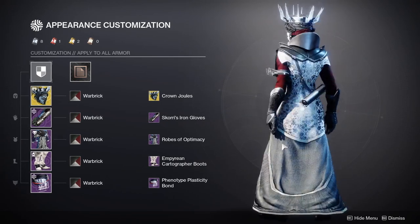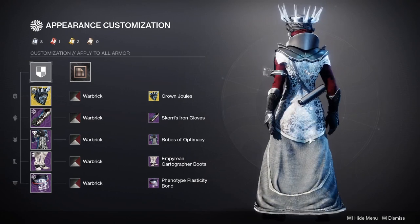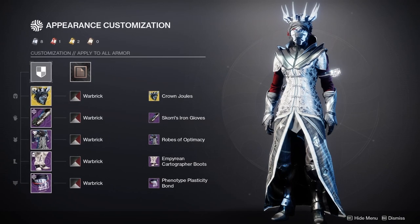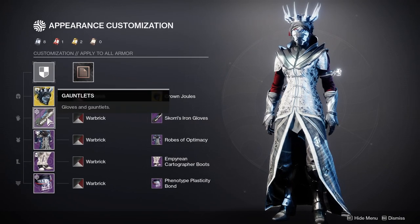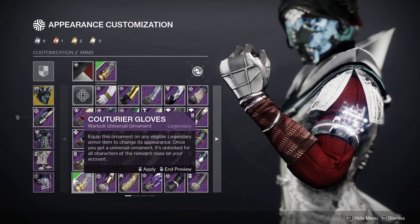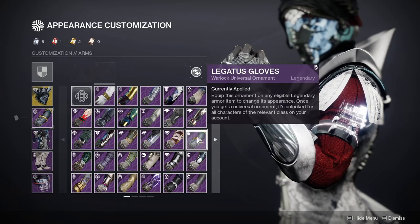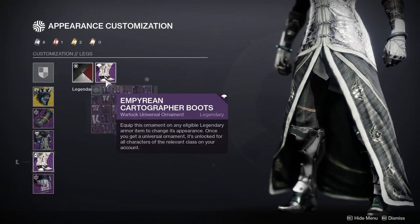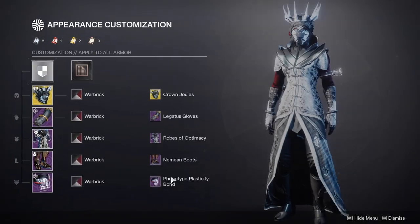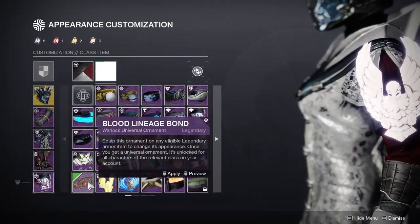This one I was obviously going for a very regal look — like she's almost royalty — and I think I nailed it. The only things I would probably change would be the bond, the arms, and the legs. Everything else is fine, honestly. The arms just don't look like she's royalty, so probably something along the lines of this, or maybe this one — that actually looks way cooler, yeah, way better. And then for boots, I'd probably go with something like this — ooh, that one looks pretty good.